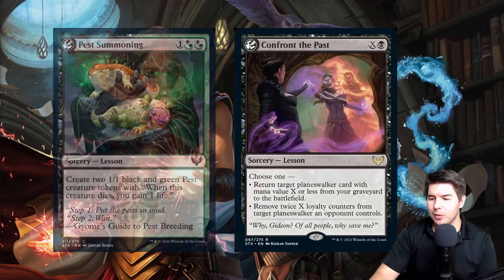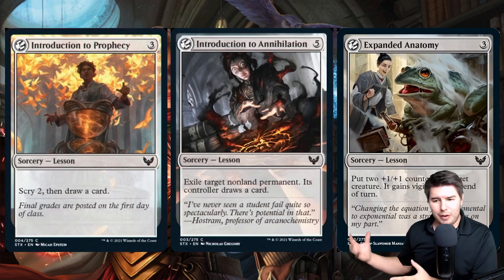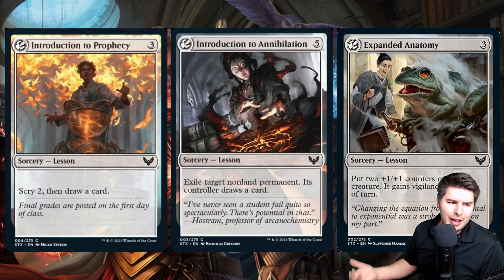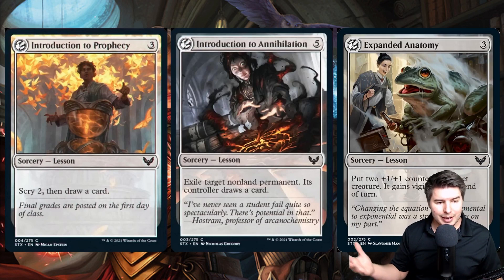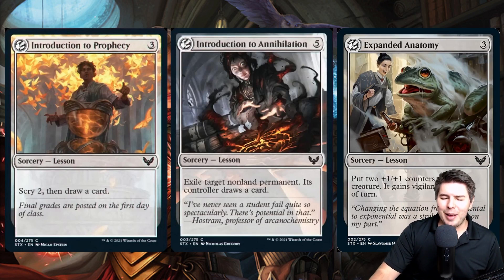Some other lesson cards are colorless sorceries, which is interesting — I'm not sure if that's going to be a broader thing or just specific to lessons. They do various things: scry two and draw a card, exile a target non-land permanent with its controller drawing a card, or give counters and vigilance. They're colorless, which means cost-reduction effects could make them free. They're expensive, but the flexibility is intriguing.